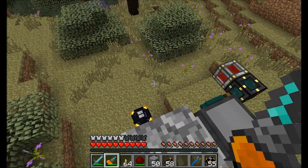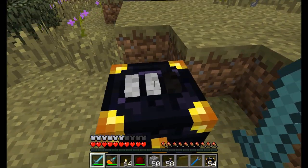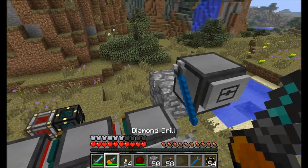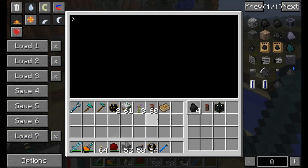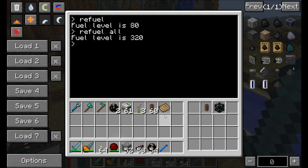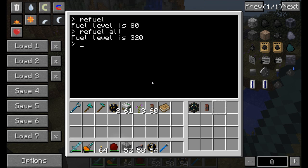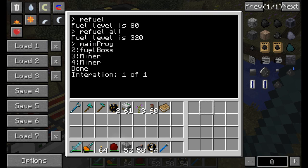Let's go ahead and run the program real quick just to see what happens. I'm going to have a white, white, white ender chest here that the items are going to go into, and a white, white, black ender chest that holds the coal to fuel all the turtles. Go to your engineering turtle, make sure there's nothing in his way. Now before we run this main program, it's probably a good idea to run the refuel command on the turtle — we're going to refuel all. Note that the turtle is telling it that fuel boss is turtle ID number 2.